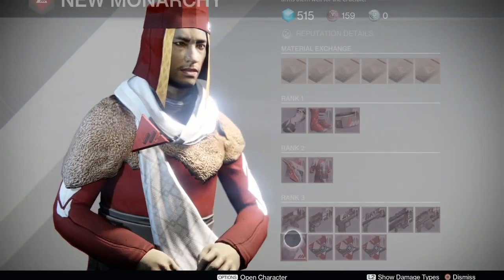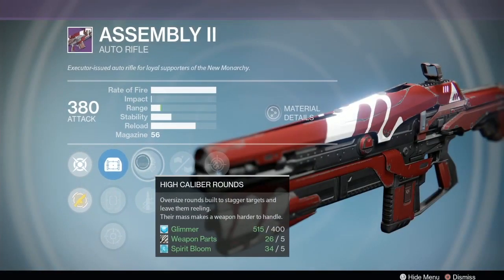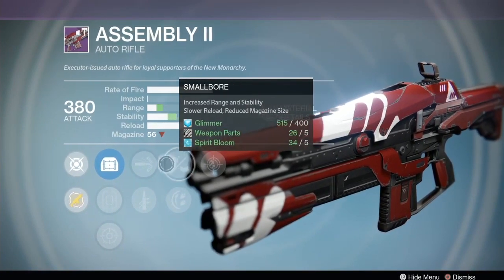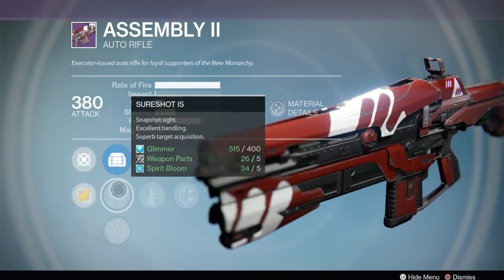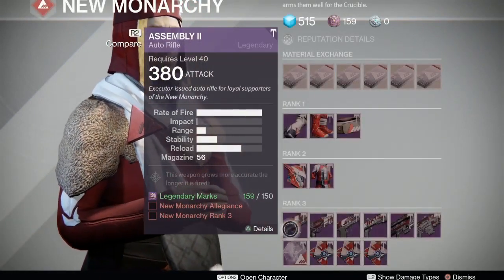We're gonna start off with the Assembly II auto rifle. It's got some decent perks this week: high caliber rounds, quick draw, small bore, rodeo, and persistence. These two will give you some extra stability. High caliber rounds could be good, it has the Reflex scope that I like. It also has the Sure Shot giving you that enhanced target acquisition, so it's a pretty good version of that gun. The base stability is not the best but that's okay.